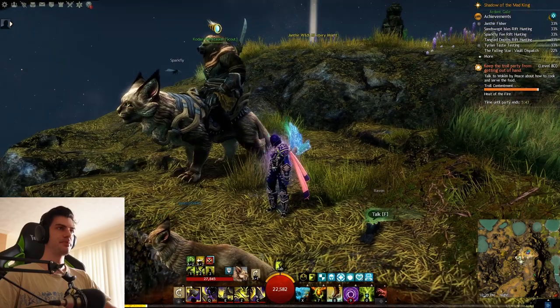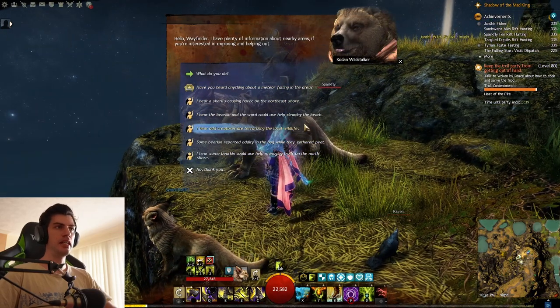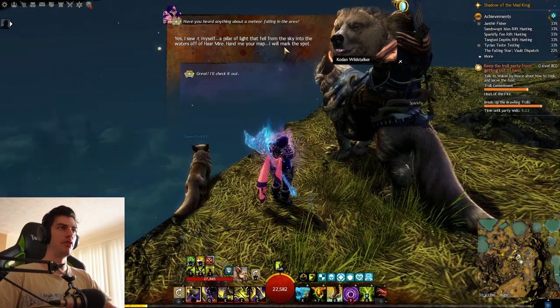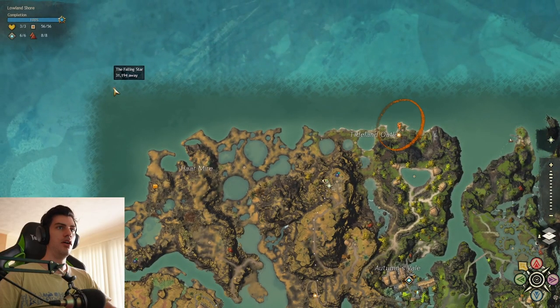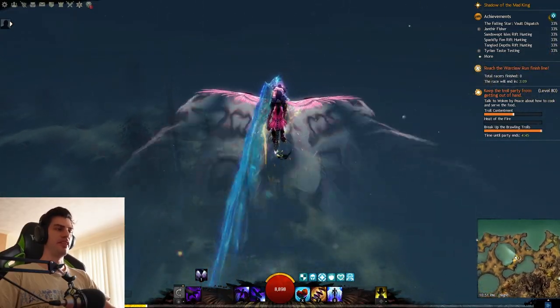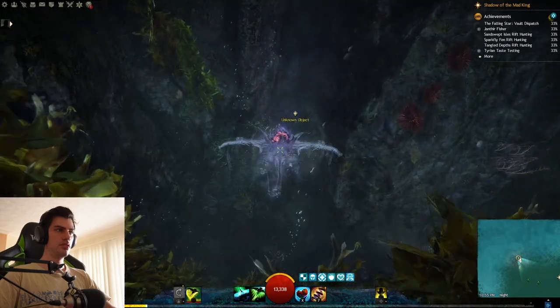Where you need to go is the scout that overlooks the Horror Mire right here. Once you travel there and speak to them, they will let you know that they saw some sort of thing fall out of the sky straight into the water, and they will pinpoint for you on your map exactly where you need to go. When you open up your map and zoom out a little bit, you'll see it's at the top left corner of the Lowland Shore.